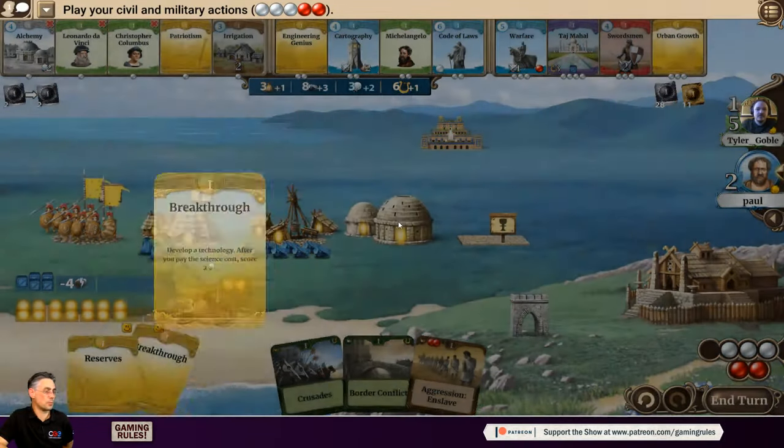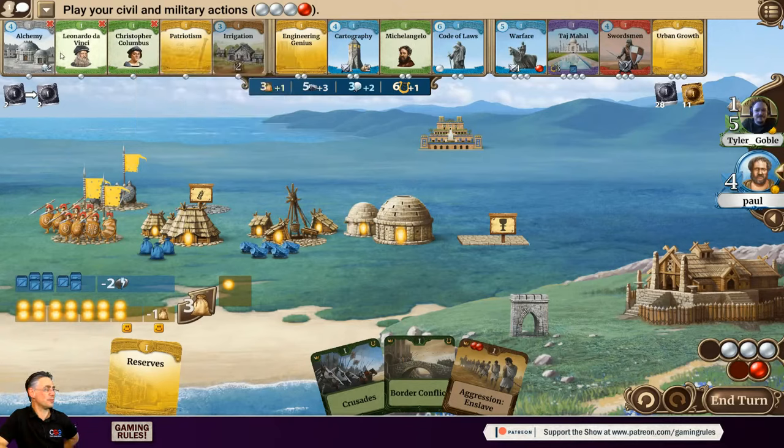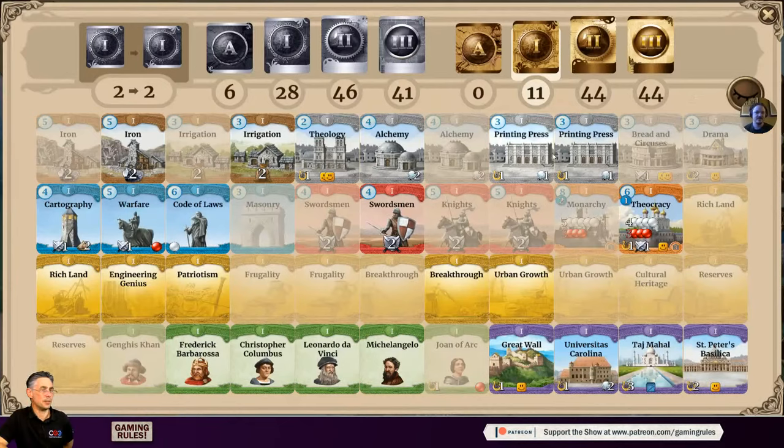Tyler skips his politics phase. Paul guesses Tyler knows what card is on top of the deck because Joan of Arc lets you look at the top card. Tyler confirms he's skipping politics due to bad luck with event draws. Tyler plays Cartography for military strength and two colonization boats, then plays Patriotism and builds another unit of knights, giving him three knights total. Paul sees his own strength is about to jump significantly — Tyler's strength will reach around 14.